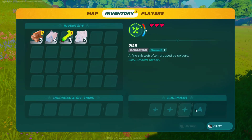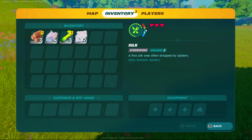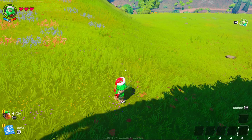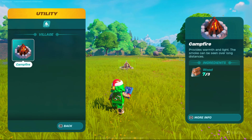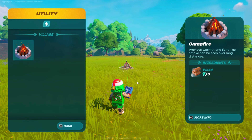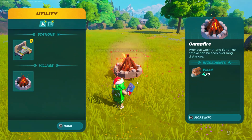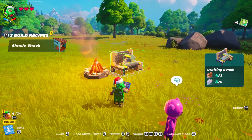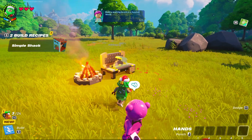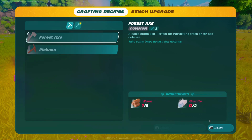So, inventory. How do I craft? That's not a craft button. Oh! Q! Got it. So Q is — and I can move this around. Alright. Crafting Munch. Yes — crafting Munch inside the world. Use this crafting munch: Forest axe and pickaxe. So I need more wood and more granite.